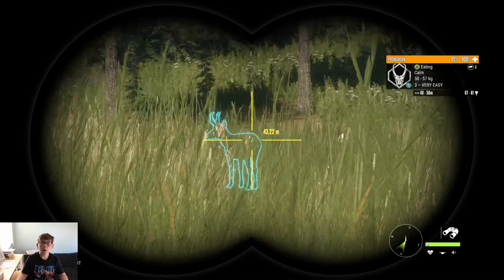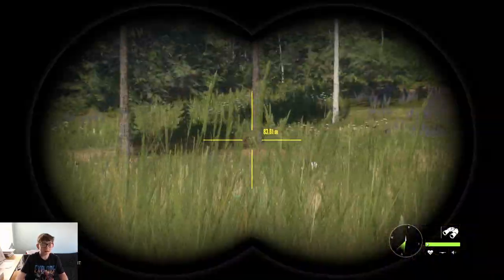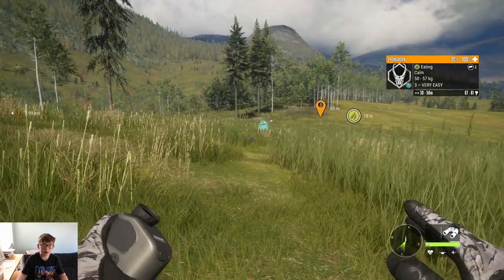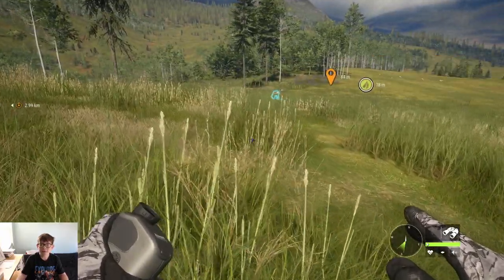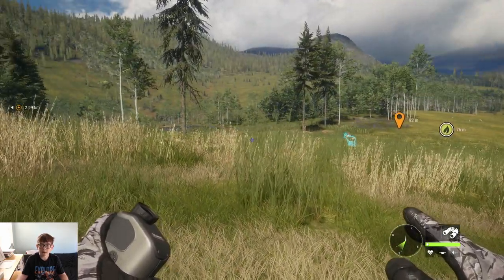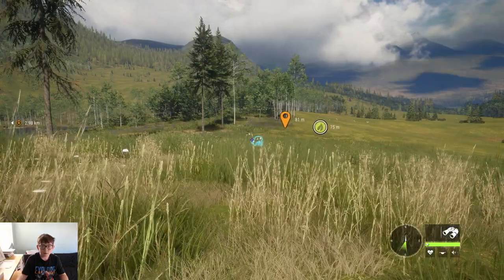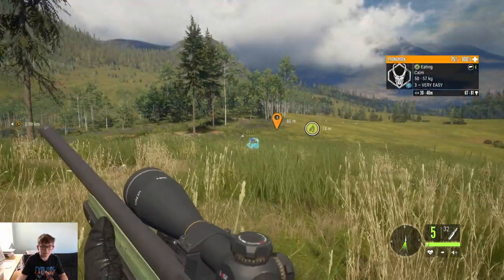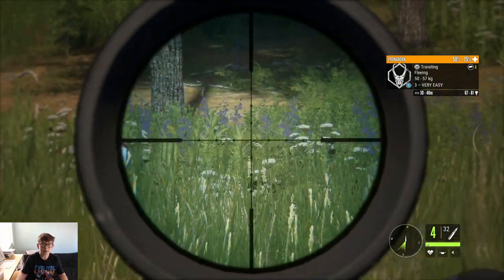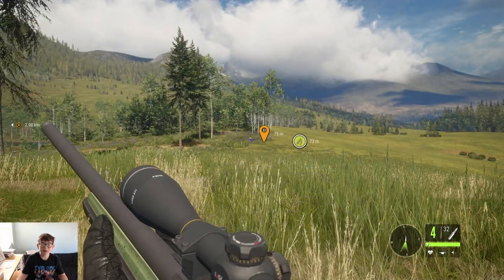Oh there we go! We finally found some pronghorn that are not females — ones that will actually give us money. Which one's better? That one — it's a 67 to 81. Okay it's calm. I say we bring out the gun right here and take this shot. Bang! Oh no, I had the wrong round. Okay it's down right there, right next to my marker.